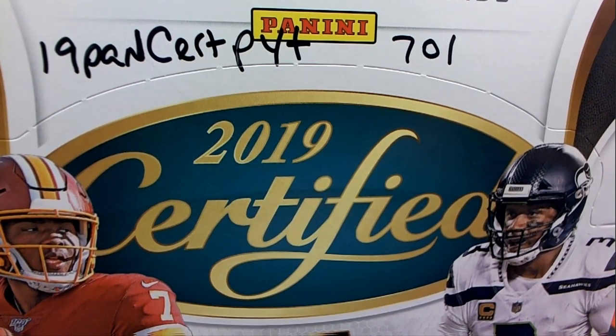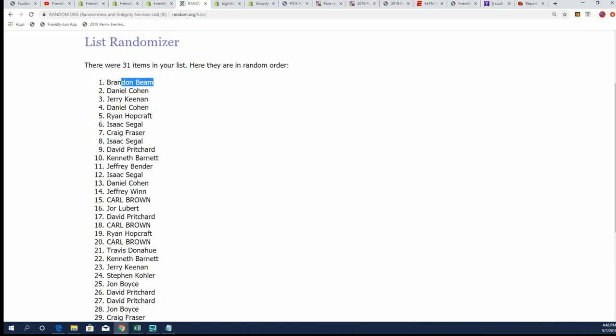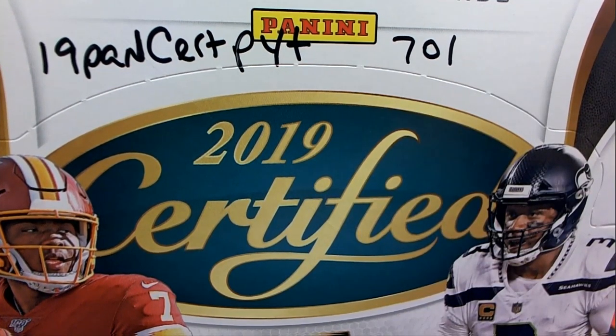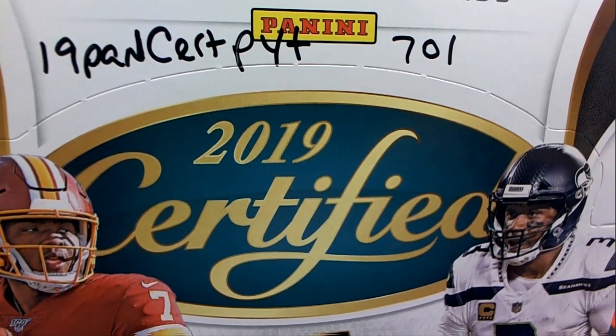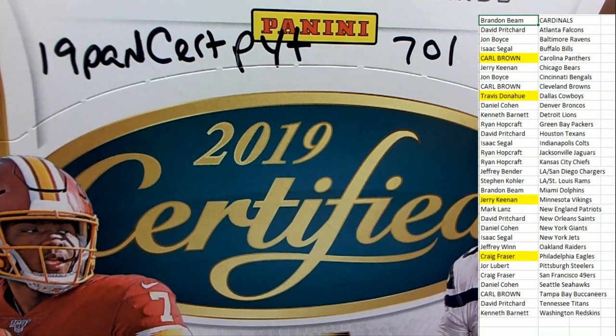A lot of us were here to see this live. The first thing we did was randomize the owner list to see who would get the bonus team, and after seven times it was Brandon B who came up on top of the list. Brandon picked up the Arizona Cardinals in the break, and then everybody got their team.